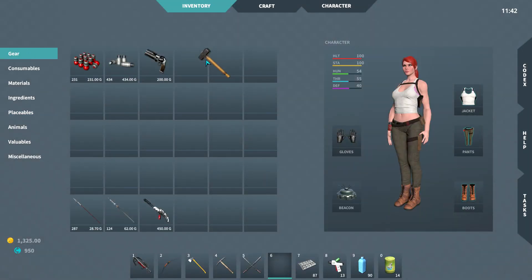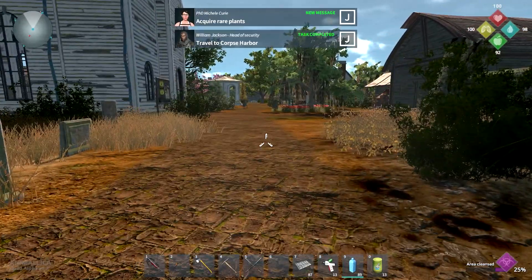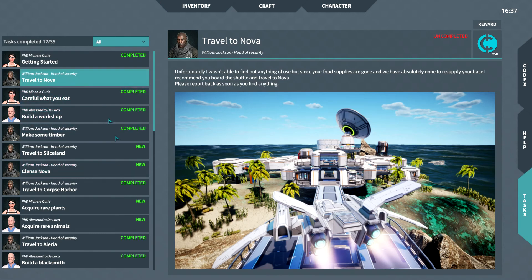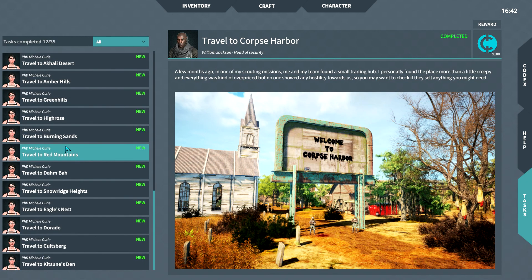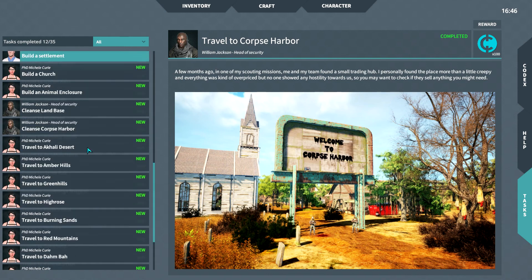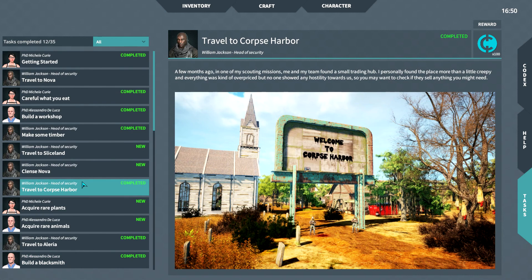So let's head off to Corpse Harbor and see if anyone there wants to sell us anything for the special currency. We got travel to Corpse Harbor, but there's also a new message — I was really curious about whether there would be new tasks triggered when you complete something else. So we completed that one, and then we got something about rare plants: 'Acquire rare plants.' I assume that as we play, we'll probably trigger some more stuff when we go to some of these other places, which is really cool. So you can't see everything right off the bat, but you'll get new tasks as you progress in the game. I really liked that idea — I hope there's going to be a bunch of stuff like that.